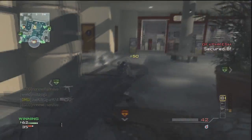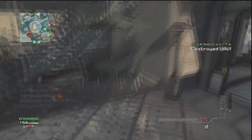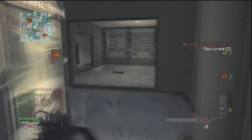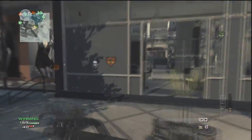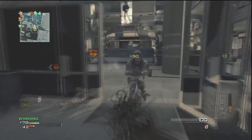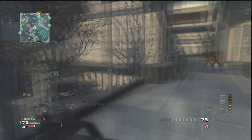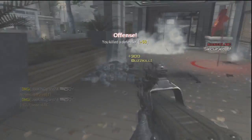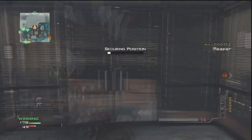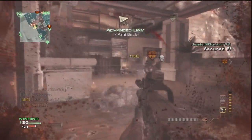I would suggest using Assassin Pro, Sleight of Hand Pro, and Stalker Pro — it'll be a completely different game and you'll be a sneaky player. Once the enemy only holds C, they'll be spawning in the corner down from the A flag or outside. I know all the spawning points in Domination, so I go there and spray around. Knowing spawns plus Assassin Pro means I'm always gonna end up number one in the lobby.